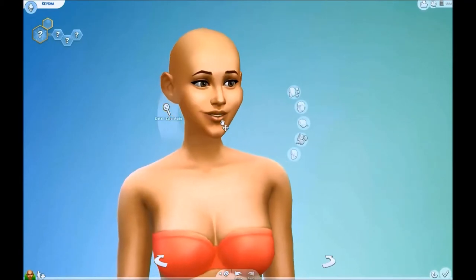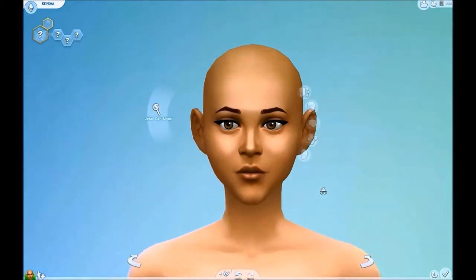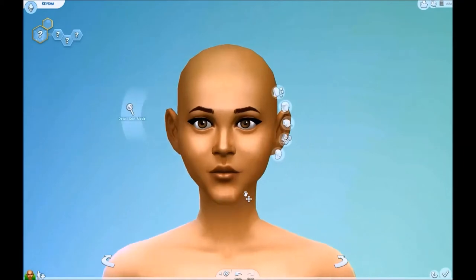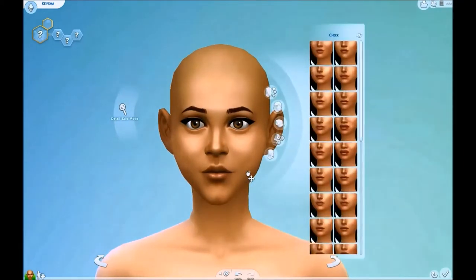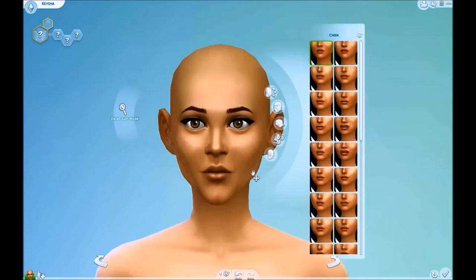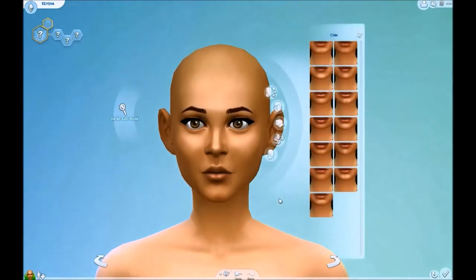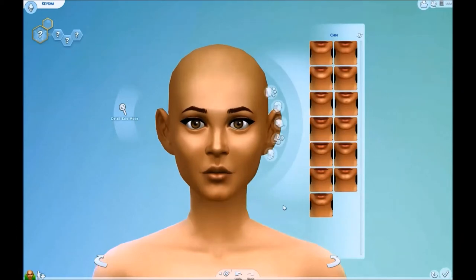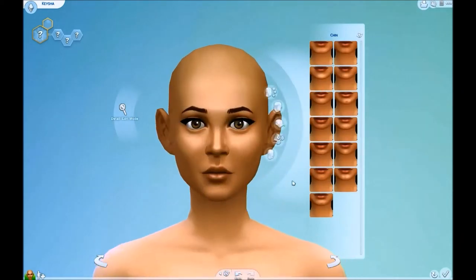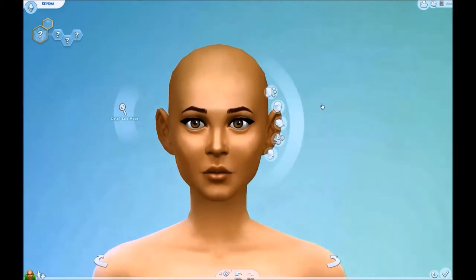I'm going to click through some presets just to see if I can get a general shape for my sister's face. It's a little bit square, and this particular sim has a triangle - yeah, it's a little pointy chin there. Let's see if these have some jaw options - more of a square. I might have to move her chin just to see what I'm doing here. It's all chin action all the time. A bit of a square jaw.